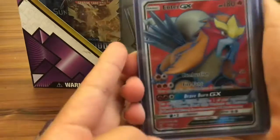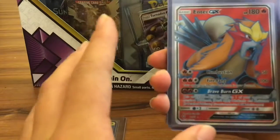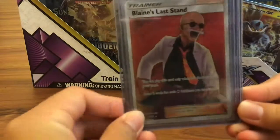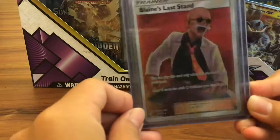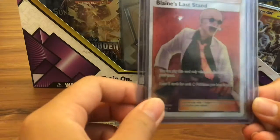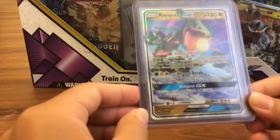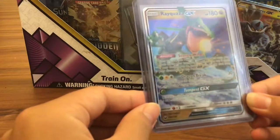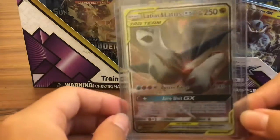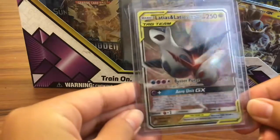I bought this Entei Full Art card, and surprisingly it's only $3. We have a Blaine's Last Stand, which looks absolutely amazing. He also sold Koga's Track, which is also really nice. We got a Rayquaza, my favorite Legendary Pokemon, from Celestial Storm. And we got Latias and Latios tag team from Unified Minds — I really wanted this card but just didn't pull it. It's actually really nice.